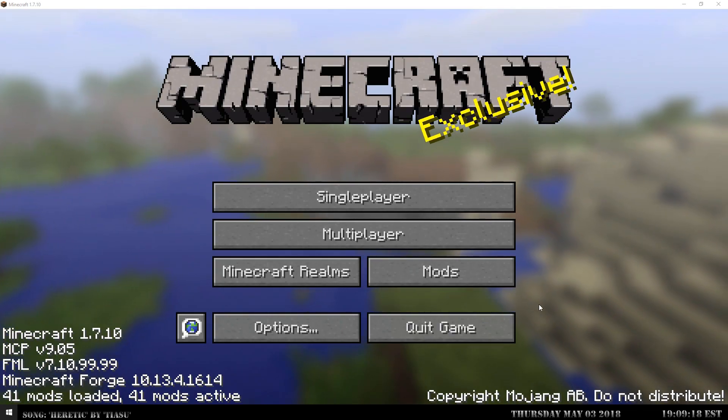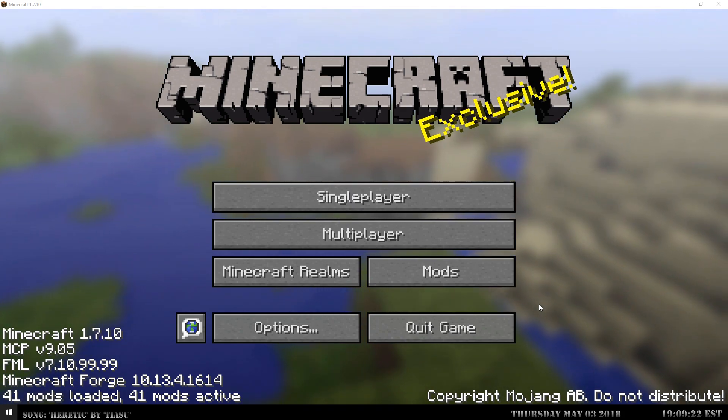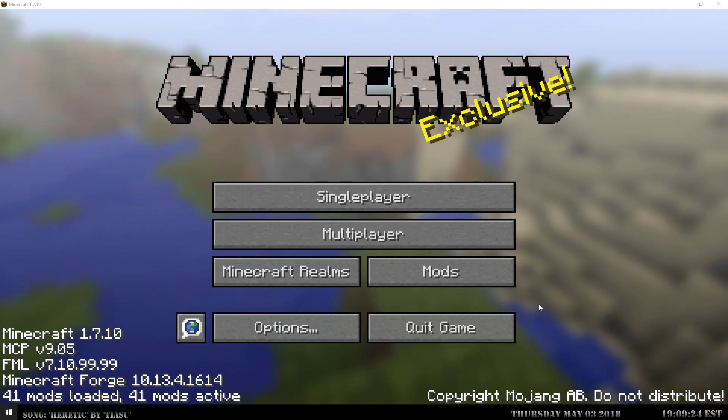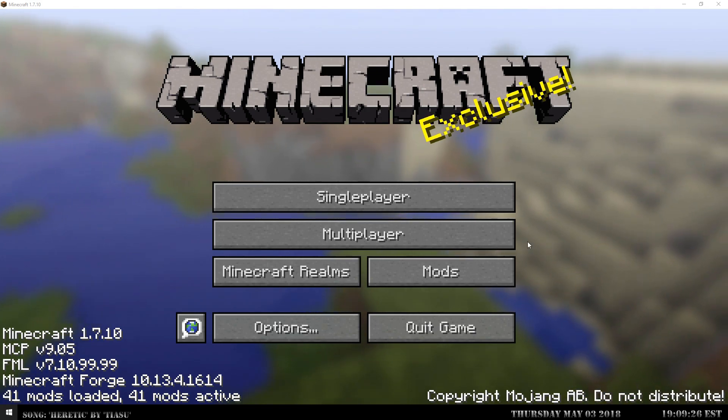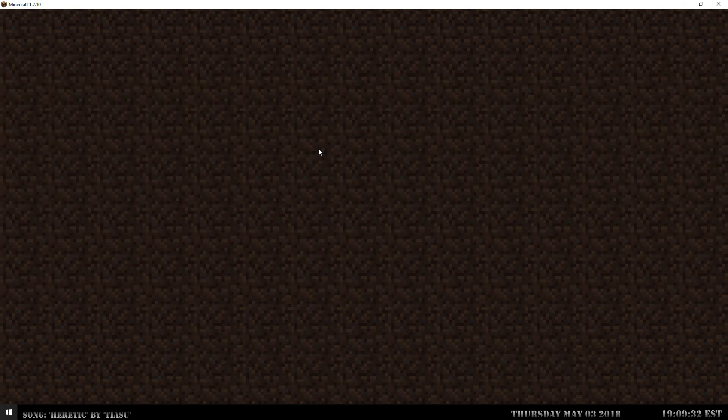Hey everybody, this is Dark Guards and we're back in another video. Last video I showed off a bit of a silo door. I have been working on that since the last video, doing a lot more work on it and finishing up. In the last video I just kind of showed off that it was working and animating. There was also a video uploaded after that showing it working with redstone, where you could control the opening and closing animation.